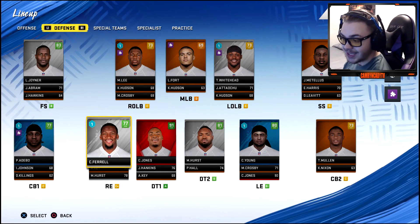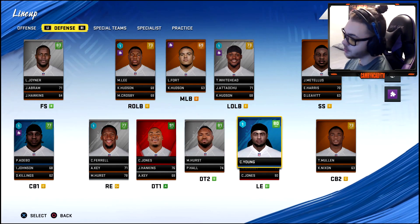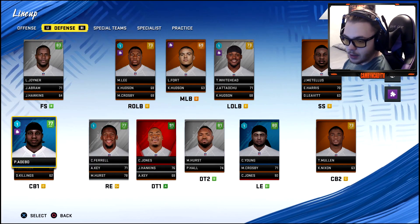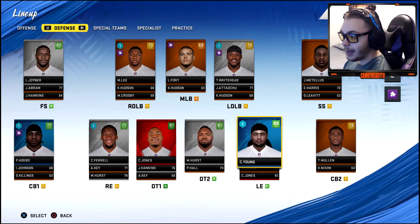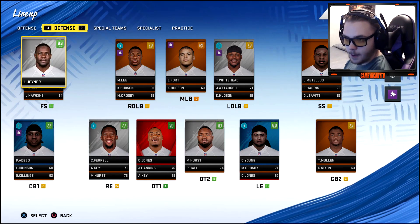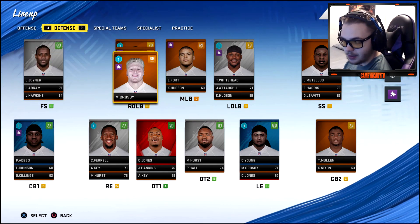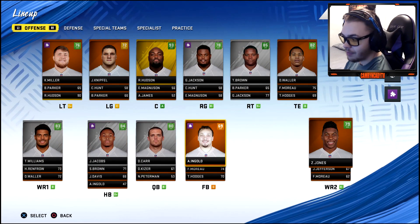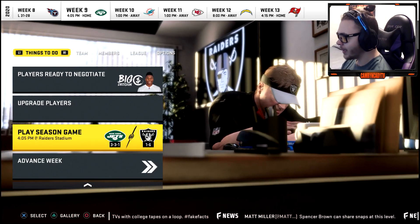Adebo is playing corner and will also be our sub-package guy. I'm pretty happy with the safety core now that I see Abram. We're pretty set on defense except linebackers and maybe a couple corners. I definitely feel like we should have a pretty nice year — let's see.